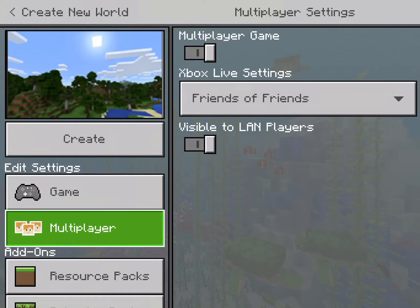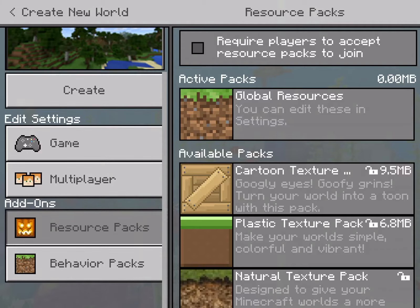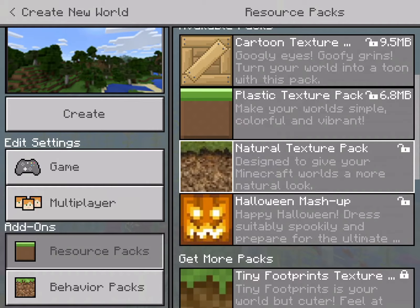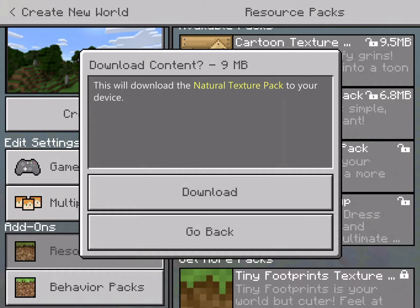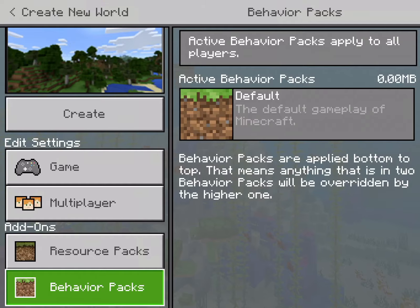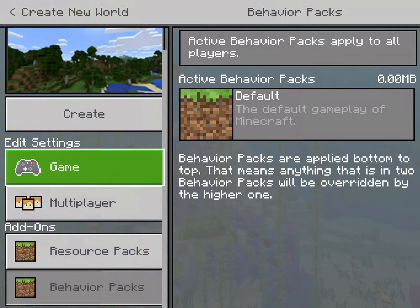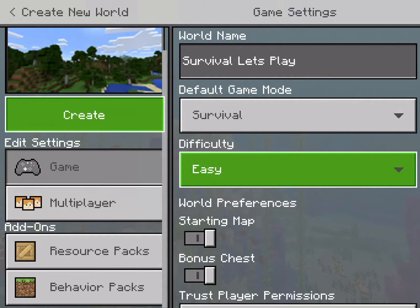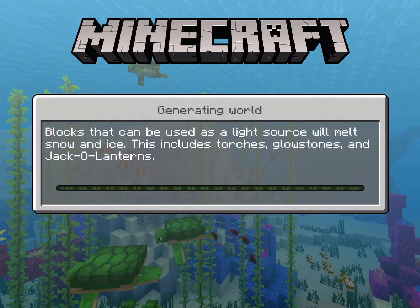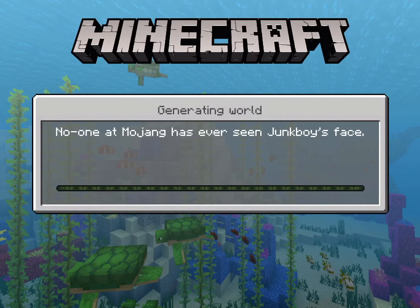Show coordinates - yes - because if I do find something cool I want to be able to write down the coordinates. Okay so let's create world and let's see what this seed has to bring. I'm excited for the series, I think it will be a good series. I hope you guys will enjoy it.